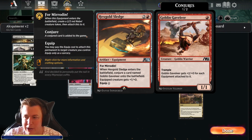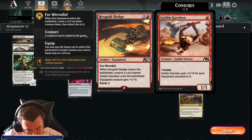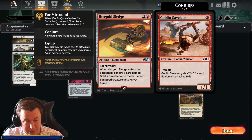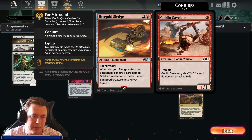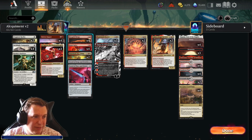Hex Gold Sledge is kind of one of the cards that makes the deck — this is why this deck works in Alchemy and doesn't work in Standard. It's a 3-cost artifact equipment with For Mirrodin, so it comes in attached to a 2/2 Rebel. When it enters the battlefield, you also conjure a card named Goblin Gavalier onto the battlefield. Equipped creature gets +1/+0 and has first strike. Goblin Gavalier is a 1-cost with Trample that gets +2/+0 for each equipment attached to it — a kind of bomb for all our equipment to be attached to that we can throw at the opponent. The beauty of Hex Gold Sledge is that it gives us more bodies for our equipment. The problem equipment decks have in Standard is not having enough creatures — bringing equipment that creates two bodies is very nice.